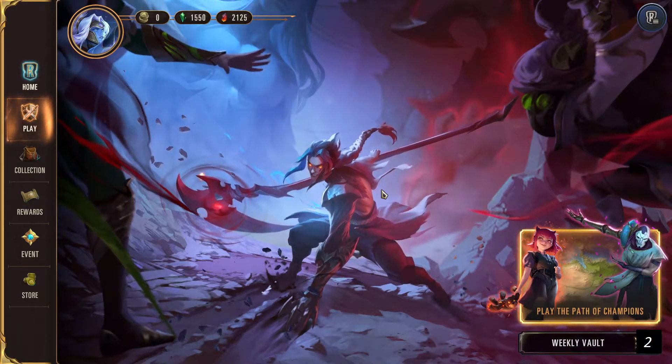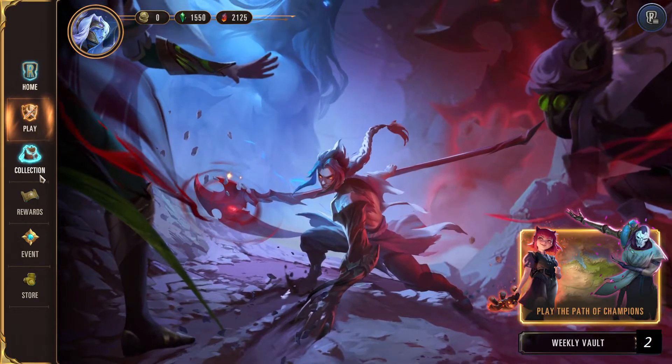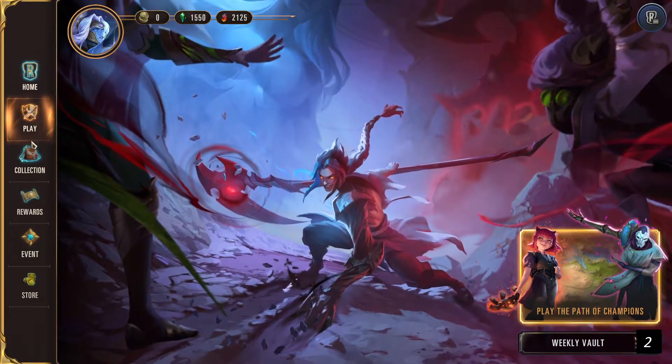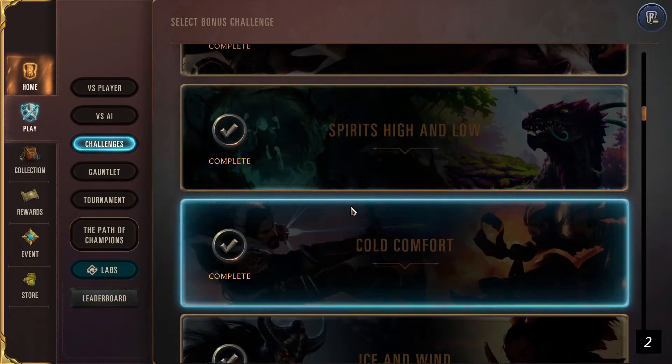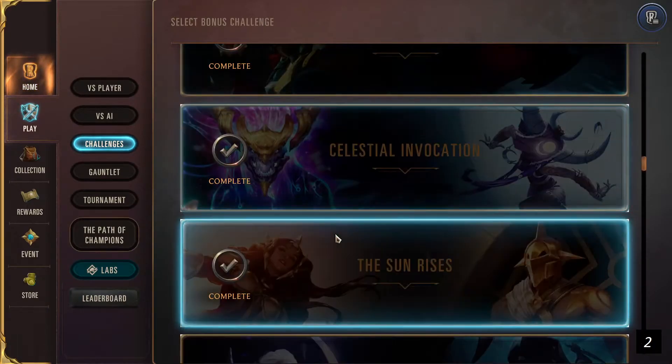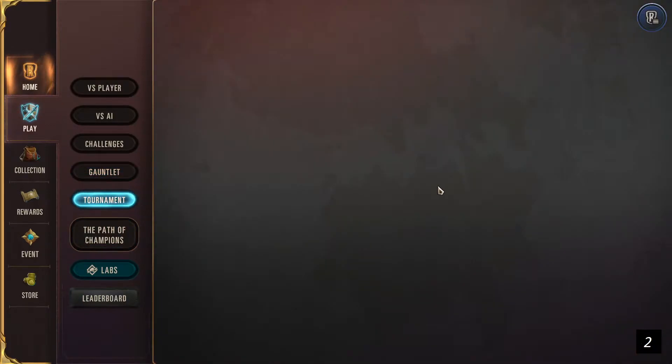For those that are new to Legends of Runeterra, you have three or four main options you can use. The first one is Play — what kind of gameplay you can have: you can play against players, against AI, or play Challenges, which will explain mechanics similar to what I am doing right now. There's also Gauntlet, which is a gameplay where you pick three decks, play against another enemy that also has three decks, and you can both ban one deck and see who can get two wins out of three. You can earn some rewards — it's cyclic so you won't always find it, but it's fun to play. You can also go to tournaments.